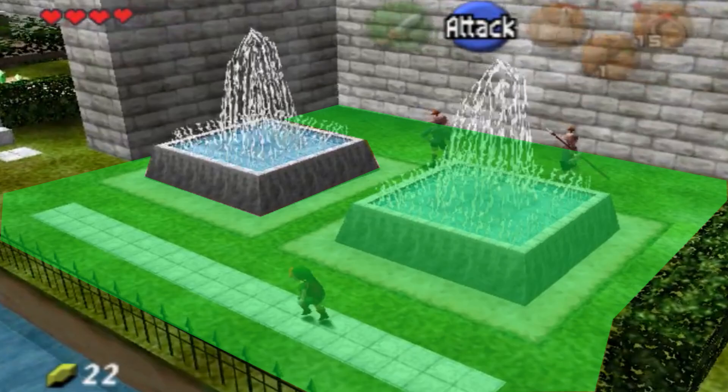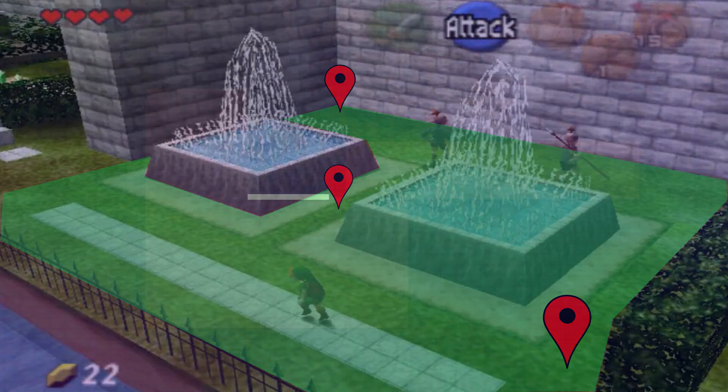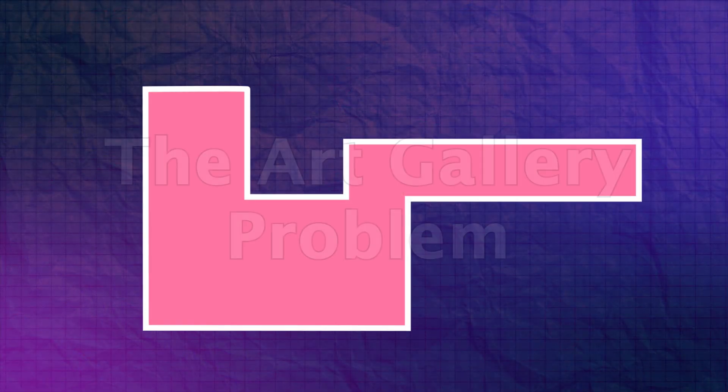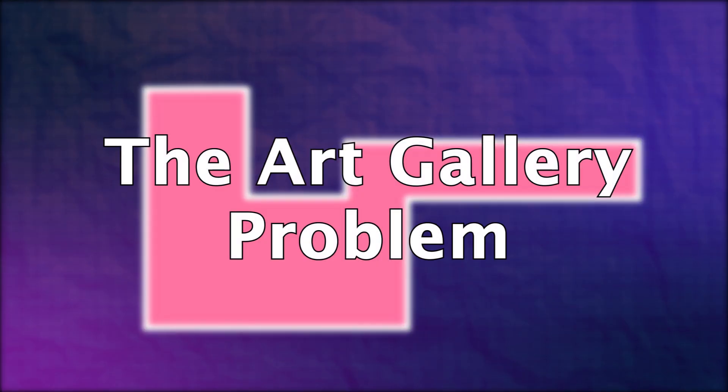How many guards would be needed? Well, here three would be enough, assuming they had decent peripheral vision — two in the corners and one somewhere in the middle to protect that region. But what if the area got a little more complicated? This takes us to something known as the art gallery problem.